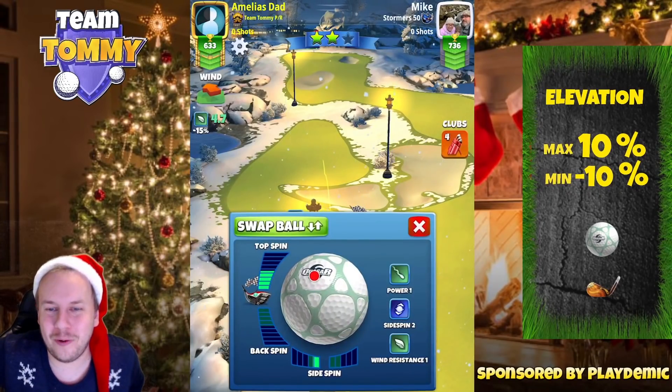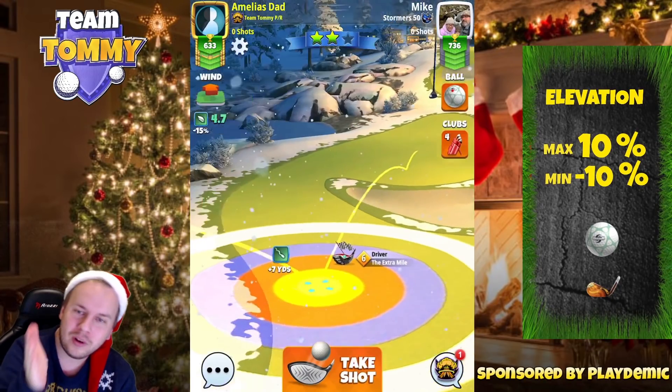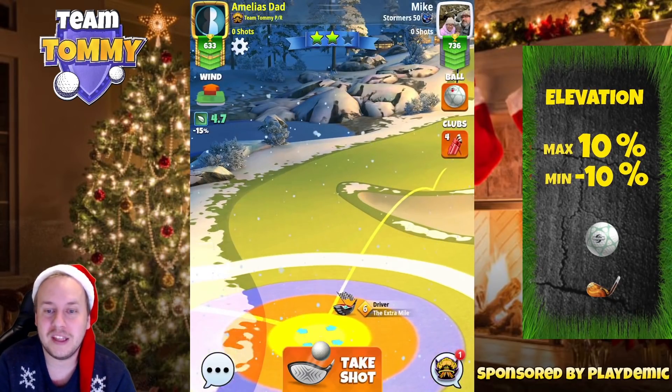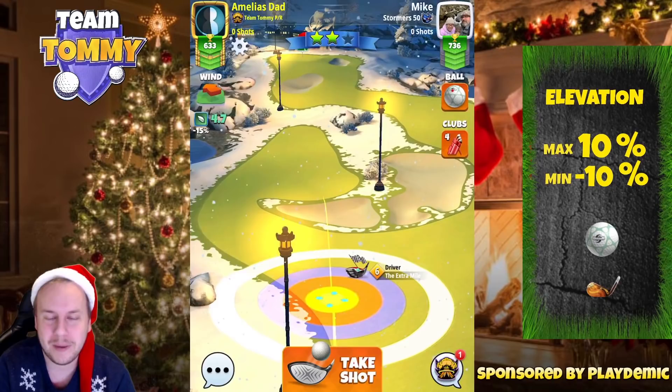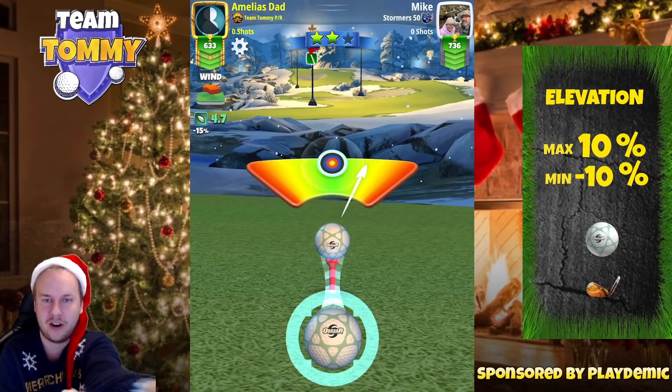Let's kick it off with hole number one. We start with four and a half bar topspin, one bar side spin to the left. Ball guideline straight down the fairway in complete maximum distance. We are playing with a quasar, which is a power one ball. Adjust max plus 10, then push up to max, and then it's time to take our shot.